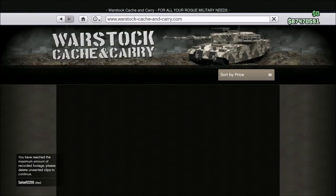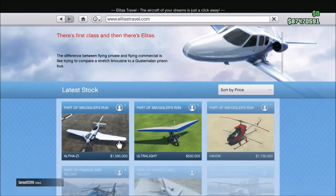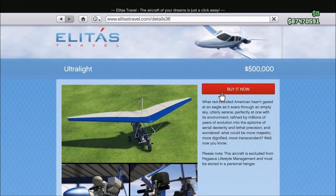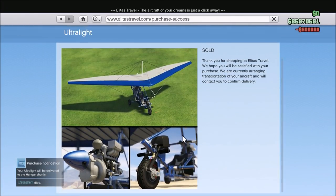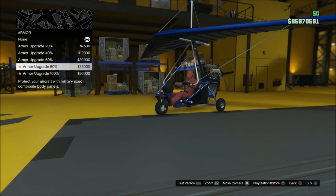Hello everyone, how's it going? It's The Professional here, and today we will be reviewing the last aircraft I did not review: the Ultralight. The Ultralight is the easiest aircraft to get the trade-in price of — you only need to do three source missions. Its original price is $665,000, but if you do three missions in the hangar — just pick up three or four crates at a time — you unlock it for a trade-in price of $500,000.